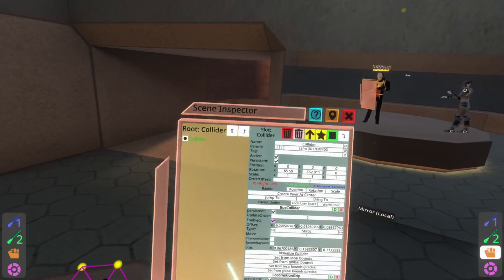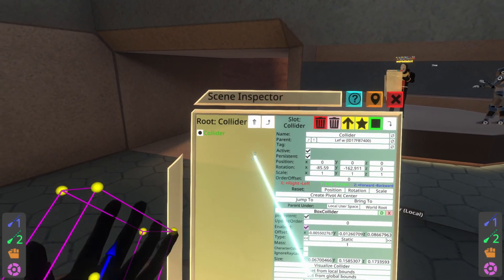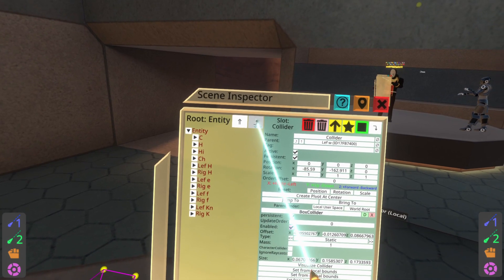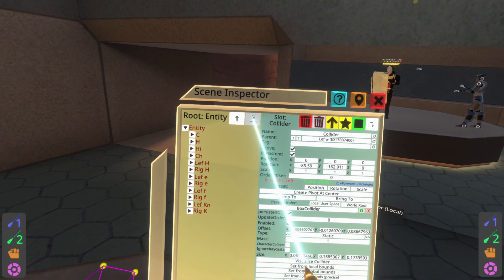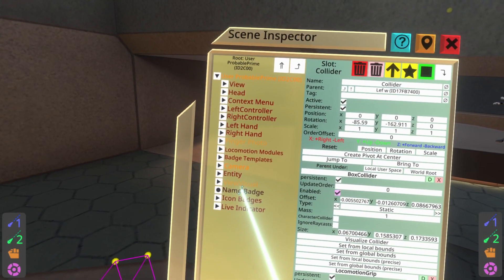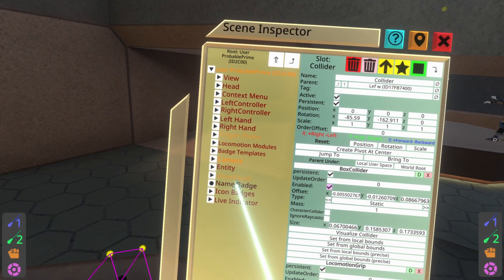Let's go ahead and hop into SmoothPAV. With this avatar's hand selected, hit the up arrow on the left here to go to the root of your avatar, then hit the one on the left to go all the way up to your user route. On your user route, you'll see that there is the name badge and icon badge slots.